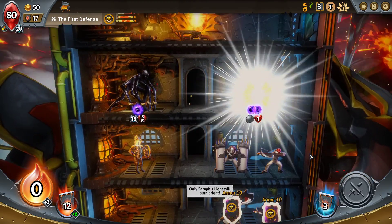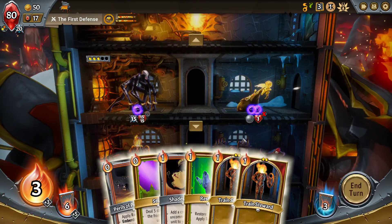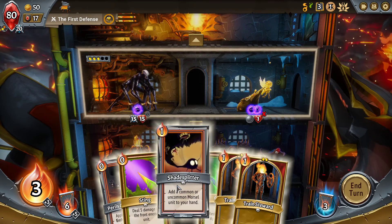We will turn this on because we can get an extra unit - that is not a question. Last time we didn't even take any damage, but this time we probably will because these guys are gonna have some armor. Let's play him up here, and then put a train steward on the second floor to do a little bit of damage and end the turn. We wasted a bunch of energy unfortunately, but hey, there's worse things that could happen.